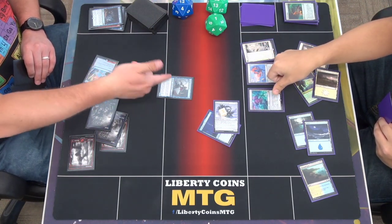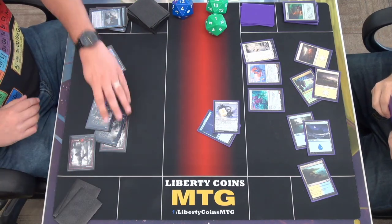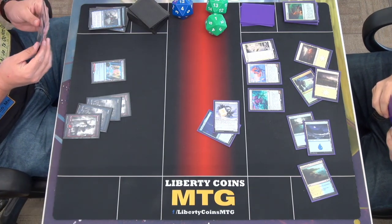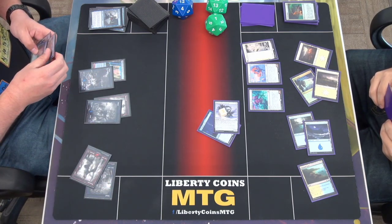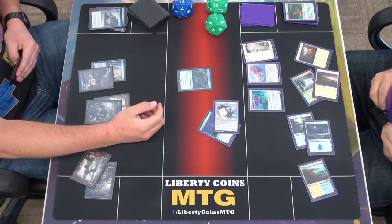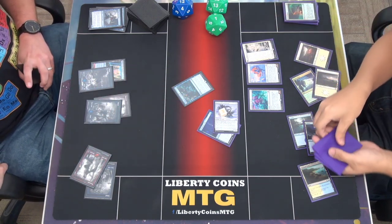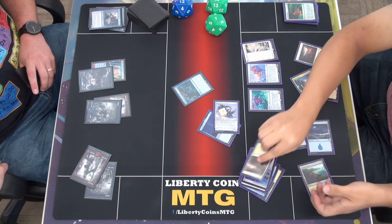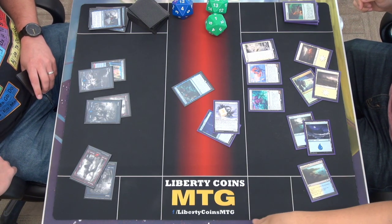On your end step I'll sac the Robber to draw a card. Then move to my turn. Land. Cast Madden and Cacophony — so you mill 8 cards. That's all my cards. I will pass the turn. I guess that's game.